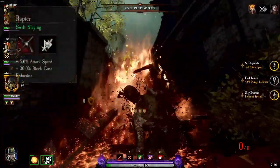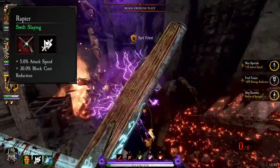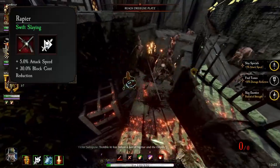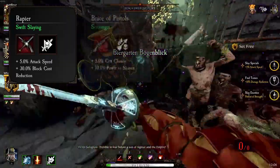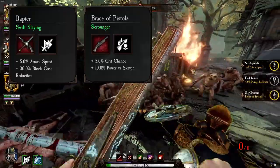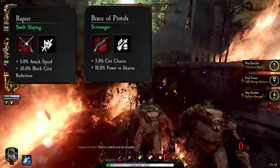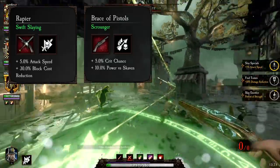On the Rapier, I like to run with Attack Speed, Block Cost Reduction, and Swift Slaying. I believe Crit Chance instead of Attack Speed is actually mathematically better for more Swift Slaying uptime, but I've been enjoying Attack Speed lately — feel free to swap them however you see fit. On Brace of Pistols, I run Crit Chance, Power vs Skaven, and Scrounger. I run Scrounger here because Witch Hunter Captain already has a higher than normal crit chance, and the Brace of Pistols uses more ammo than a crossbow, so I really don't feel barrage is crucial.